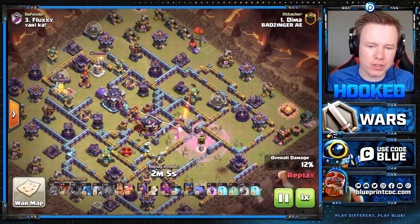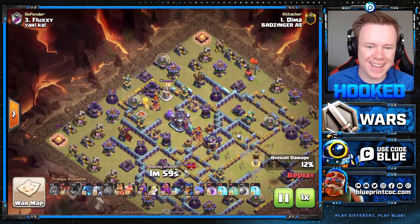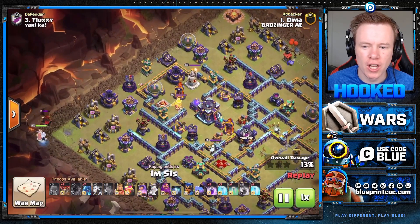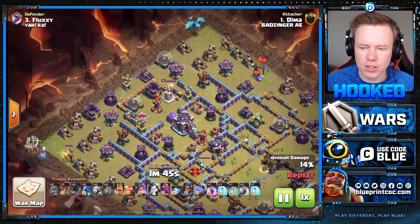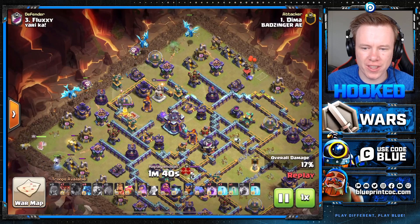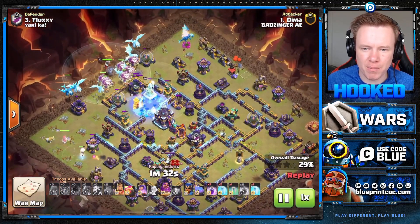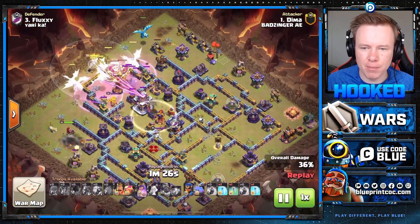Absolutely insane, but the problem is, if you're doing a Blizzard Lalo attack, you're still left with a very awkward part of the base up here — like, how do you deal with that Town Hall? The pro players would obviously Lalo the Town Hall, but not all of us are pro players, so what's a new strategy you can use? It's Blizzard E-Drags. We've got the Queen and the Titan on the bottom doing a really nice job, destroying the Defensive Hound. Now we've got the mass E-Drags coming in from the top side. Notice we spread our E-Drags out — do not put them on the same tiles. Spread them out nicely. We freeze that multi, but more importantly the Rage Tower as well. We don't want that heating up too early.